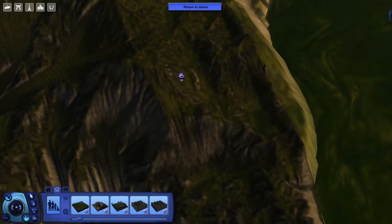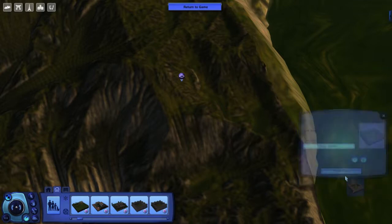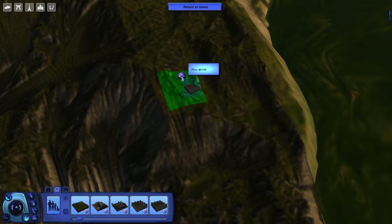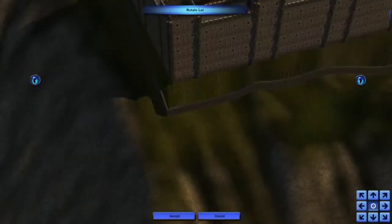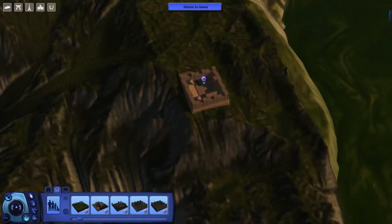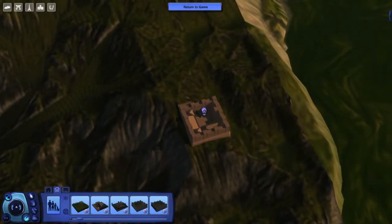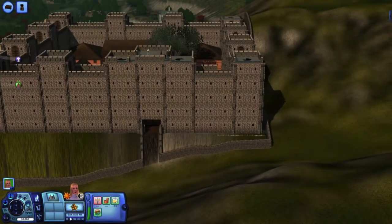Dive lots are a separate topic and I'll cover them in a different tutorial. In this one we're just looking at placing a build on ground that is not at the same level as the build was originally meant for. I've started out with my castle on very uneven ground — this is probably the most difficult one. You can see how high up the entrance is.